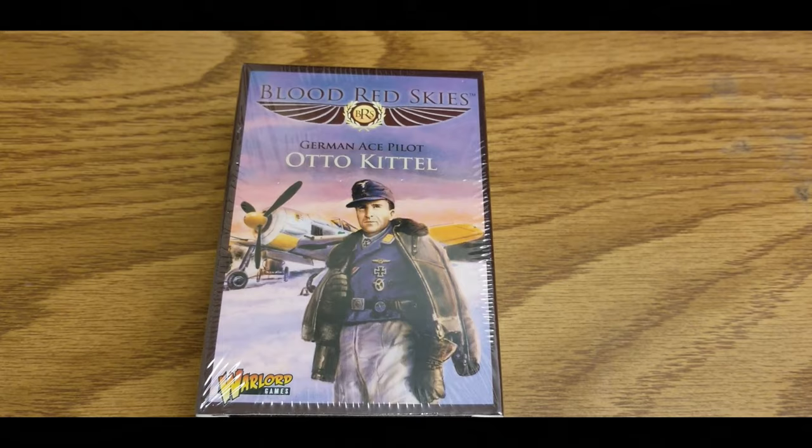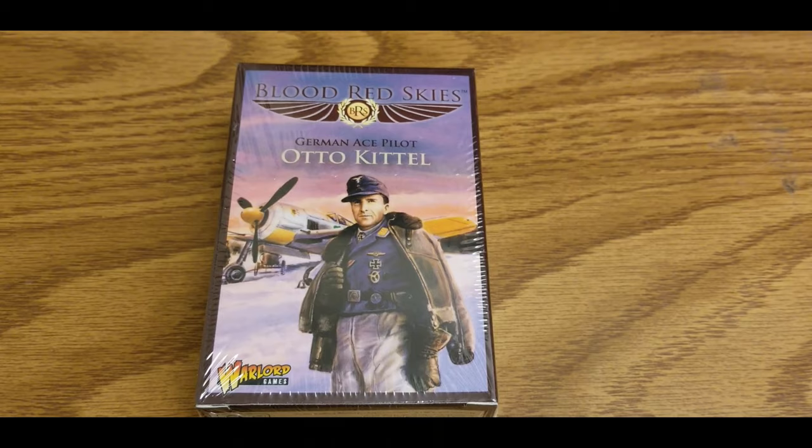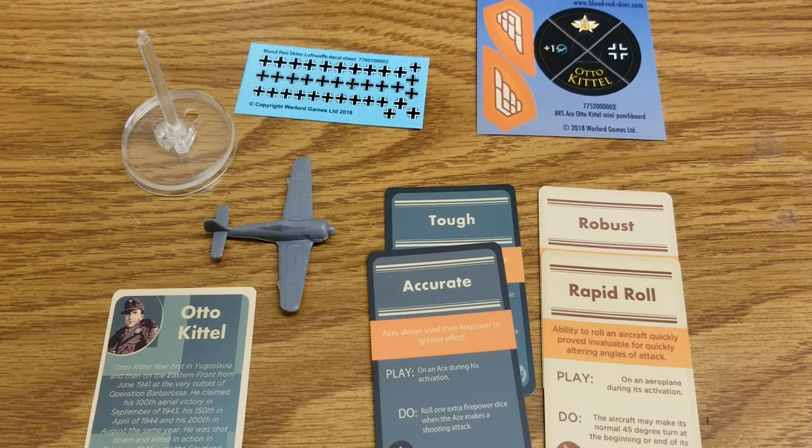Alright, Victorium Gaming fans and Blood Red Skies fans, we're back with another unboxing. Today we're going to take a look at the German ace pilot Auto Kittel for the FW 190. We'll be back in just a second after we get this box open and then we'll continue.